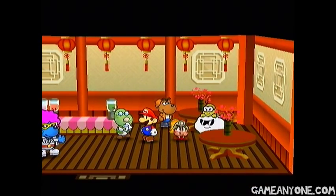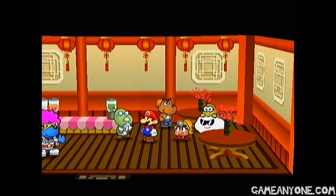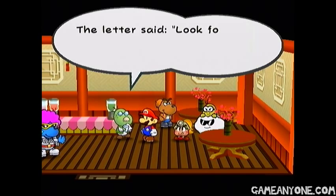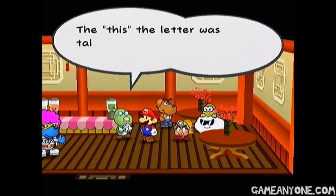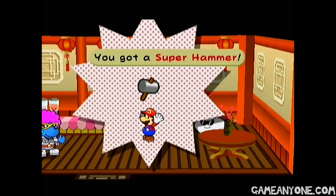Alright, what's up man? Oh, you're Mr. Gonzalez. Yeah, that's the mustache I've been waiting for. Actually, you're pretty late. Somebody left a package and a note by the door a bit ago. The letter said: 'Look for a thick-stached man named Gonzales and give him this.' Whoa, holy crap, we get a super hammer! Awesome. Kind of an out-of-the-blue upgrade there, wouldn't you say?